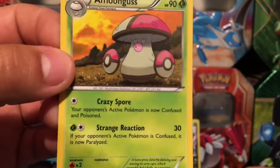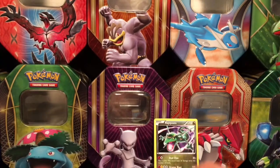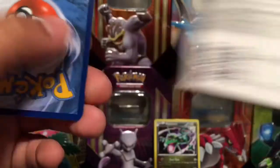Here we go for the rare card — non-holo, Amoonguss 13 out of 114. I haven't been able to pull a lot of rare holos from this set, a lot of rare non-holos. They say pull rates are not very good on this set.